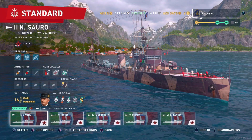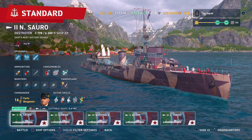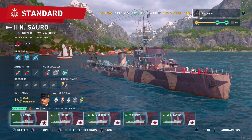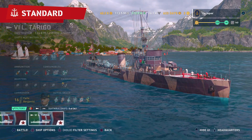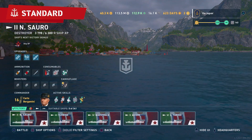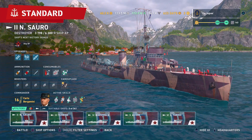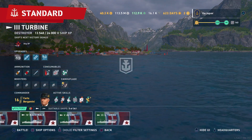Hey everybody, I'm here with the Italian tech tree destroyers in early access — it's a couple weeks before the Yoten of the Seas campaign ends. I have Carlo Bergamini set up in all of these early access destroyers. I feel that he is a better option for a torpedo-centric build compared to Fogosi, especially because of Subsurface Venture.